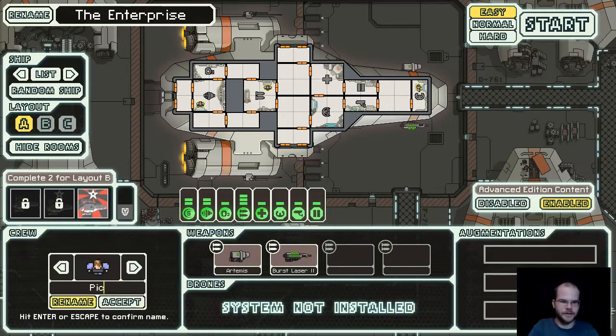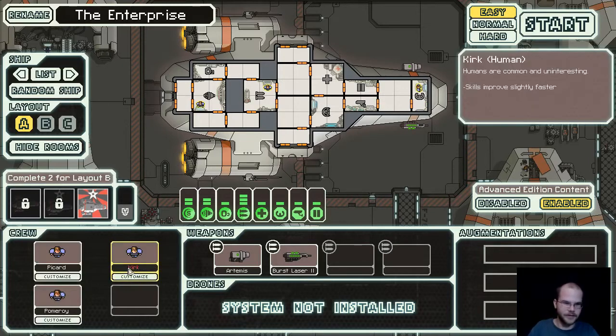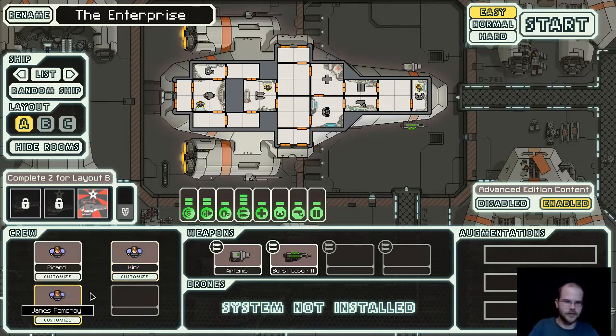We'll bring Picard. Is there a bald guy? Nope. We'll get Picard, Kirk, and Cisco. We can't go wrong.